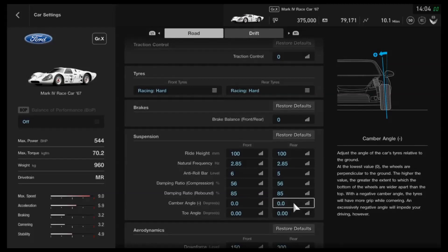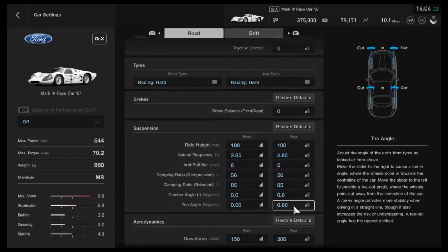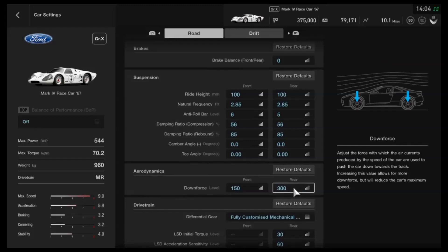Perhaps surprisingly, I've gone for no camber. I initially ran the car with 1 degree and it was pretty good, but it felt a little heavier than I wanted, so I set it to 0. That will depend on you — the car has always erred more on the side of being heavy rather than slippery; it was exactly the same in GT6. Toe angle is neutral. Downforce will depend heavily on the track — this tune originated on the Nürburgring, but I've also tested it at Le Mans without the chicanes.